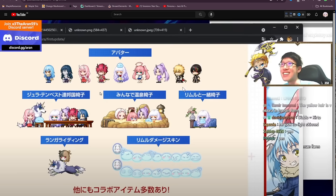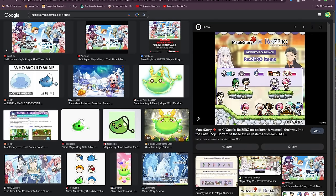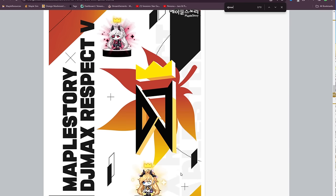There's a bunch of chairs, androids, cosmetics, mounts, and damage skins you can get with that one. There is also an Isekai Quartet or Re:Zero collab — another one we never got — with a second version that has more Re:Zero stuff, and it also features questing.